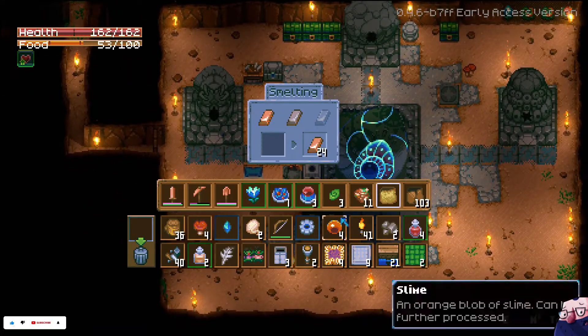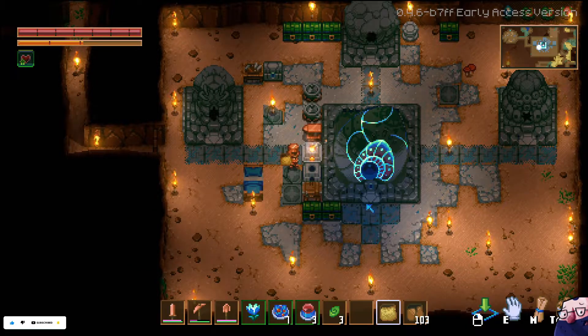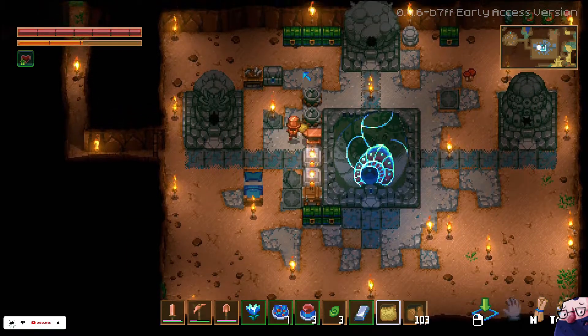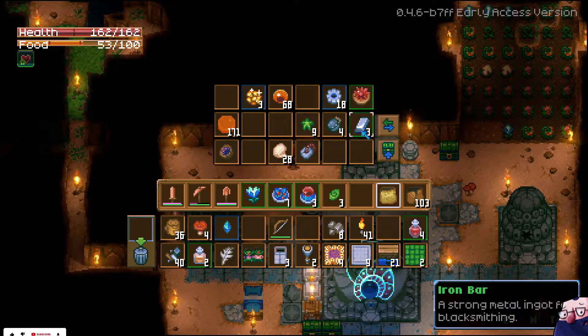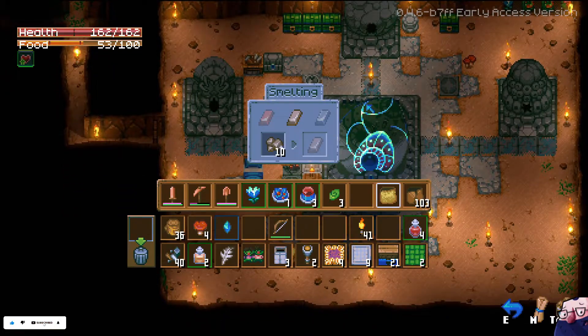We need to go into the furnace and put that in. We've got some tin ore as well, which is great, but not enough tin to be honest. Place all that. Actually, we have got loads of tin ore — and I've been quite done with it. We could have made what we wanted to make pretty much ages ago.